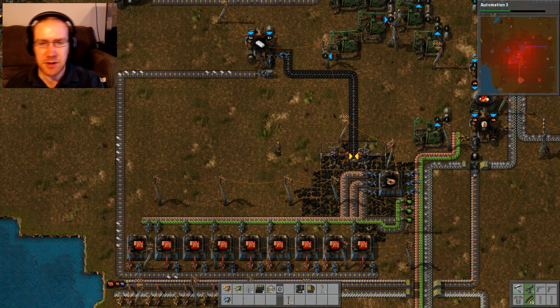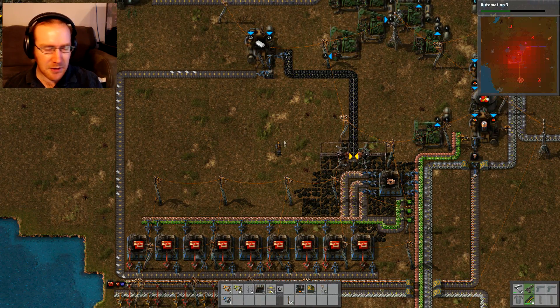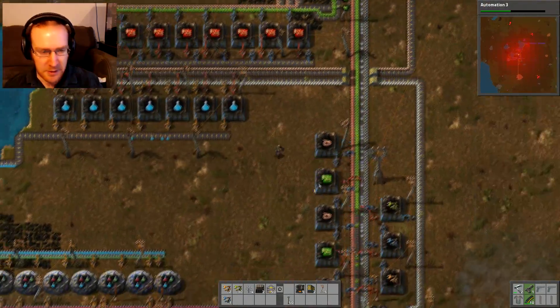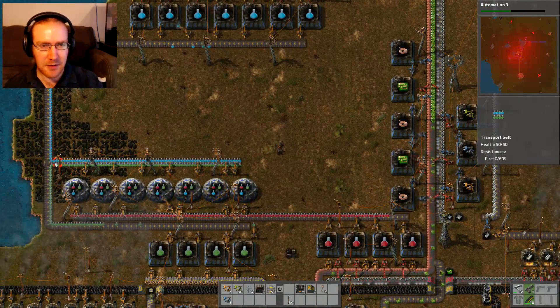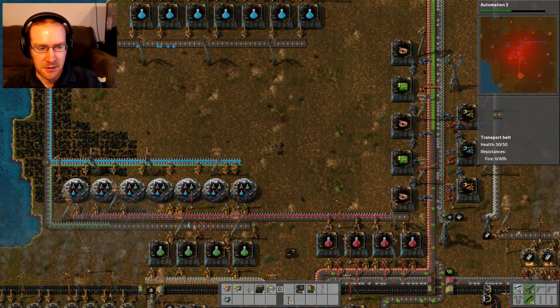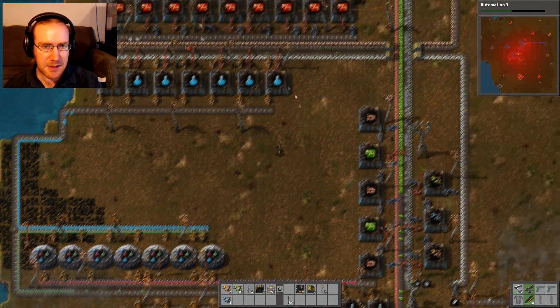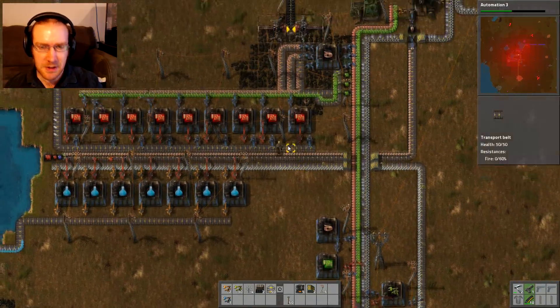Hello and welcome back to Factorio. In the last episode, we got all of our blue production going as well as refining a few of the other areas. Now we have a nice solid line of blues and pretty much every other color, so our research should be able to automate itself just fine without any interruptions.